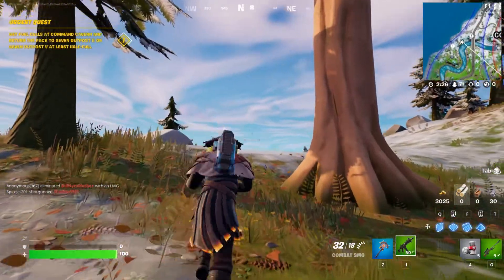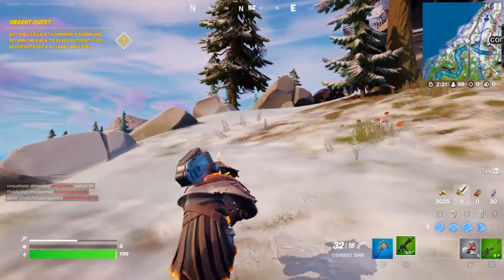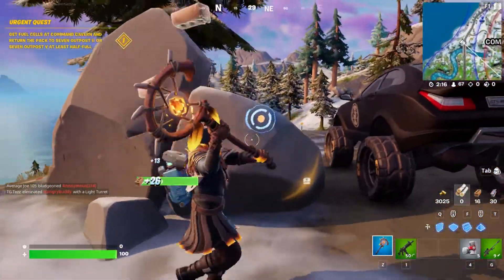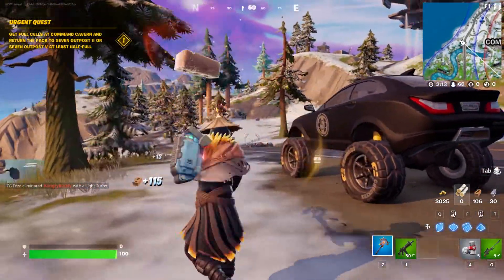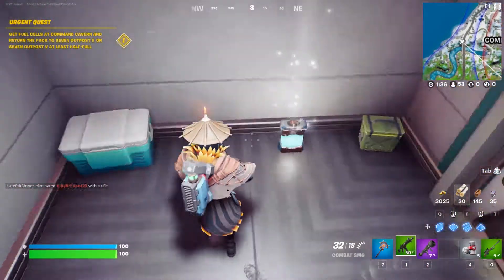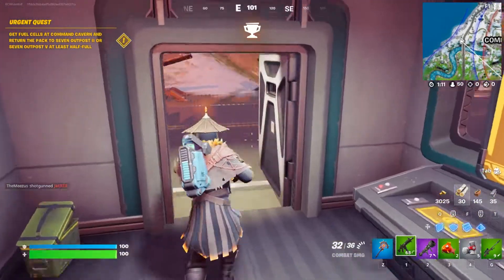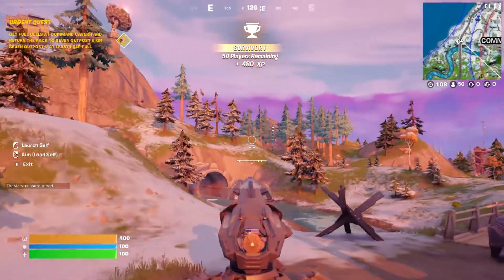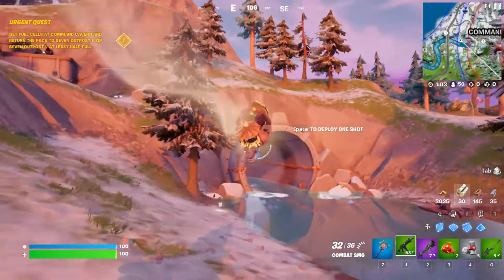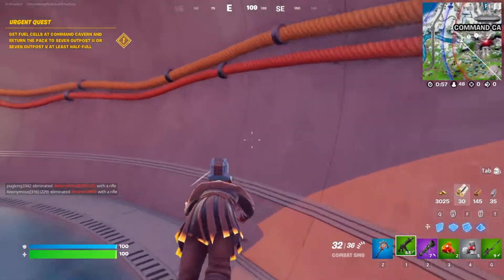These battery cells are found in Covert Cavern, but I did run into one up here at the outpost, so that'll save you having to run around Covert Cavern with everybody else. It's right inside the door, right by the cooler. You can jump into this cannon to get to the entrance — there is a battery pack just inside this entrance.